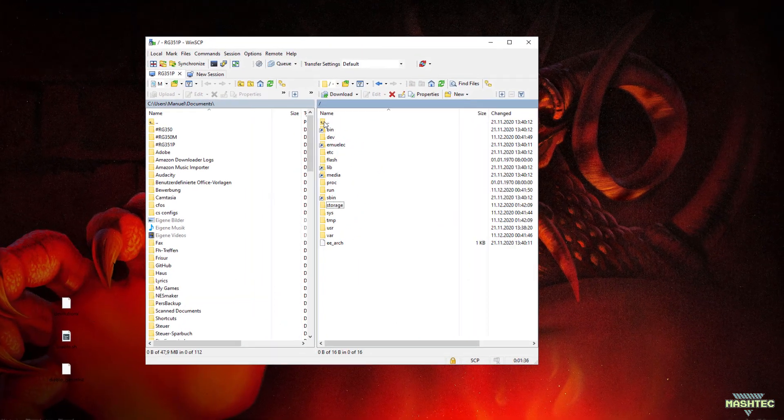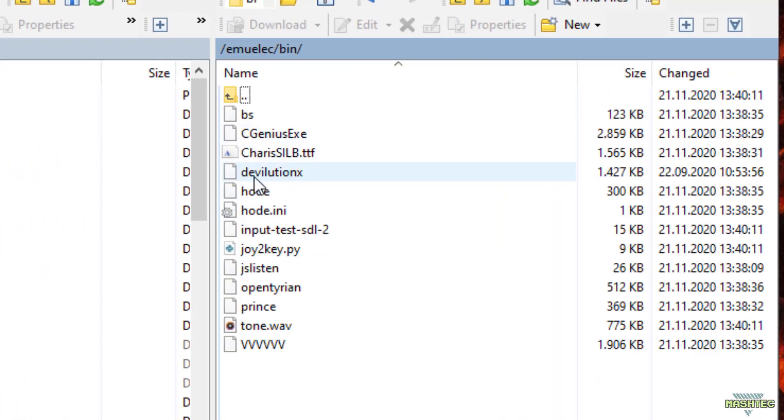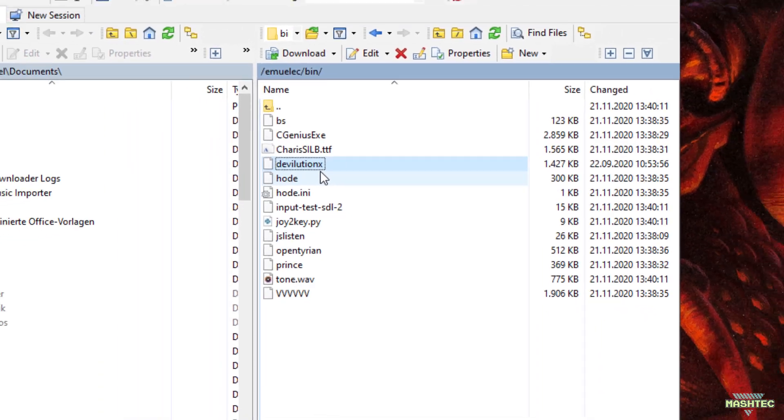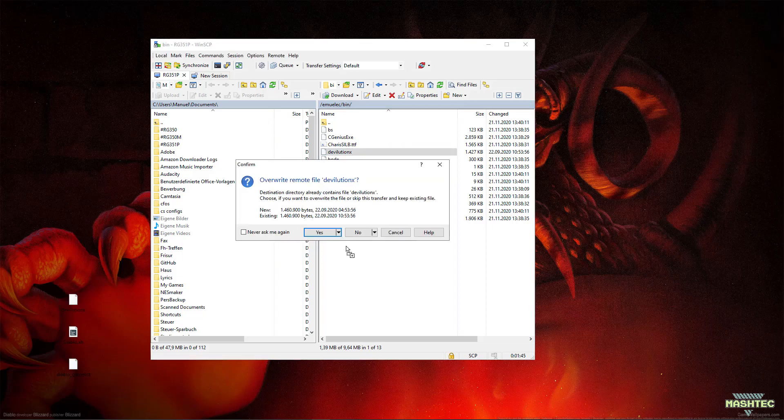Next, we need to switch over to the Emuelec slash bin folder and check if the DevolutionX application is already present. In most versions, this port already comes pre-installed. If DevolutionX is not present here, simply drag and drop the version I share with you to that folder.